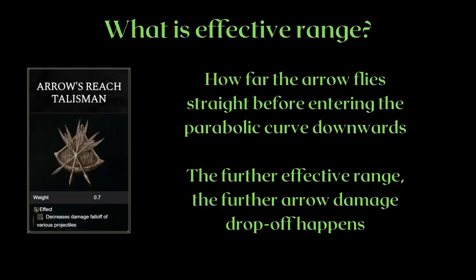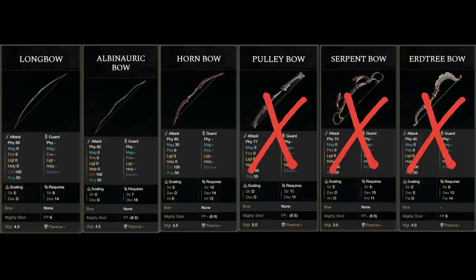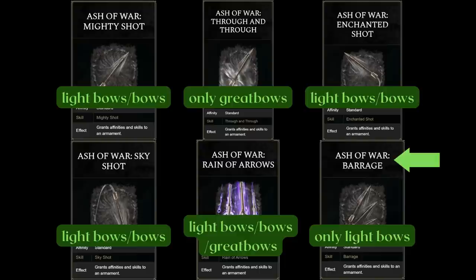With effective range covered, let's start with the basic bows: the longbow, albinaric bow, hornbow, pulleybow, serpentbow, and earthtreebow. Bows cannot be infused with affinities, but some can be infused with other ashes of war. The last three bows on this list cannot be infused with other ashes of war. My bow aficionados will call me out for missing the seventh bow, the black bow — but the black bow's unique trait pretty much turns it into a light bow, as it has the moveset of the light bow rather than regular bows. It also has the weapon art barrage, which can only be infused on light bows, so the black bow will be discussed in the light bow section.